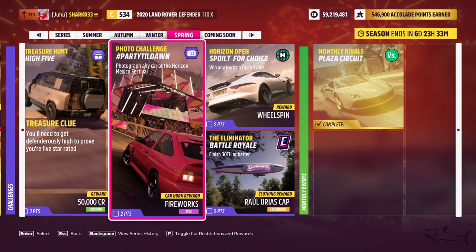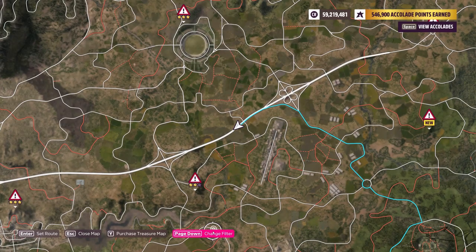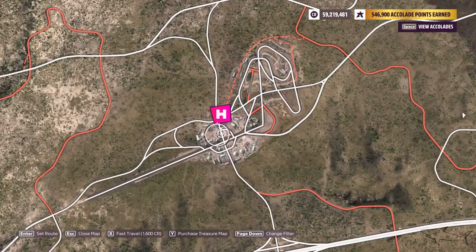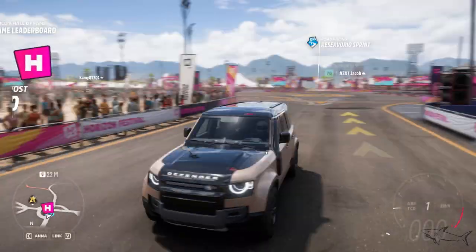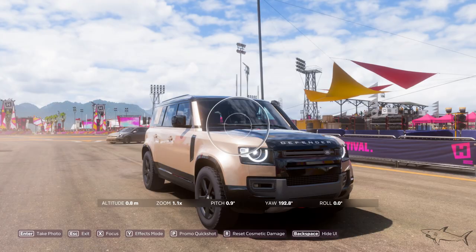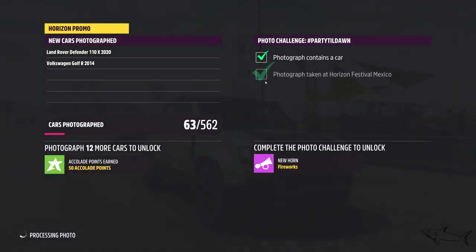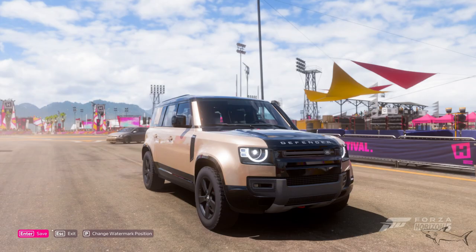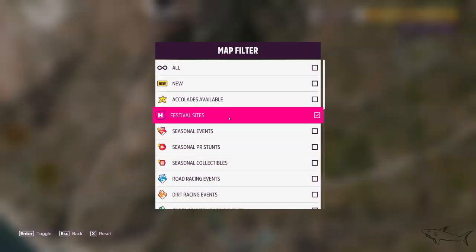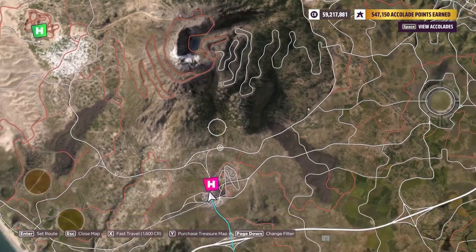The easiest thing to do is photograph any car at the Horizon Festival Mexico. Go to your map, change filter to festival sites, and find the Mexico festival — it's the one under the volcano marked in pink. Fast travel there, go into photo mode, take a picture of your car, and the photo challenge is complete. Hit continue and exit picture mode.